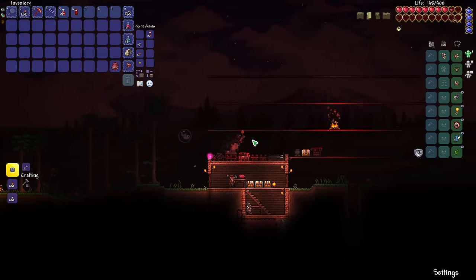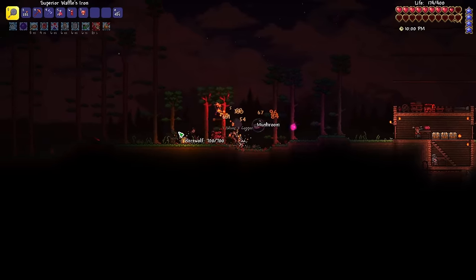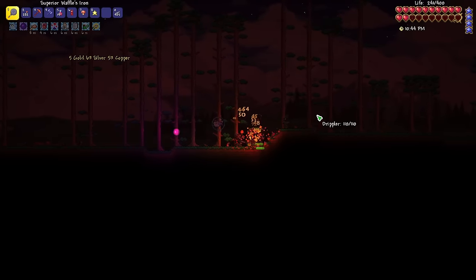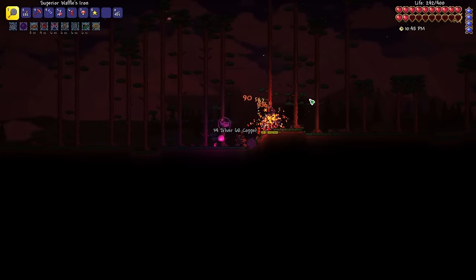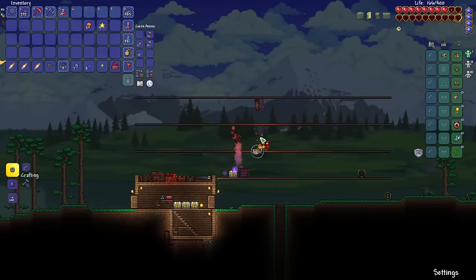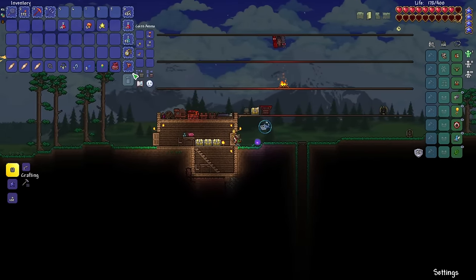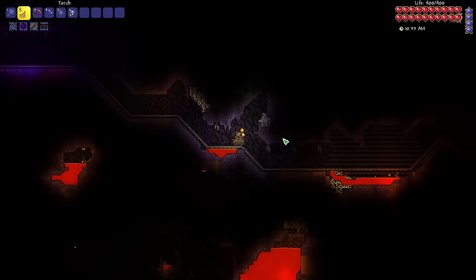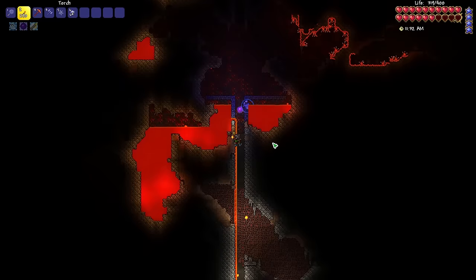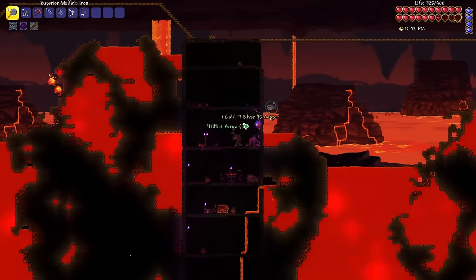And wouldn't you know it, the first night in hard mode was a blood moon. And a full moon. Great. So I spent this time hunting werewolves, hoping to get the moon charm. Unfortunately, I didn't get it tonight, but there will always be more full moons. Hard mode — new enemies, new items. It genuinely feels like a different game. Speaking of new items, I grabbed the items I needed for the obsidian shield, and went mimic hunting. If you guys have seen my Hidden Effects of Melee Speed video, then you should know what my strategy will be.